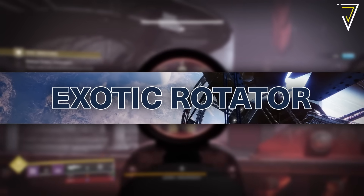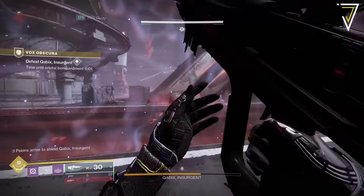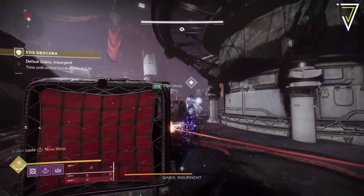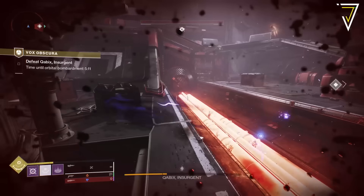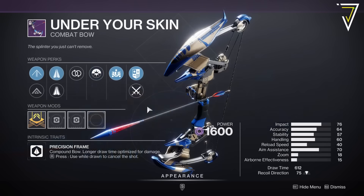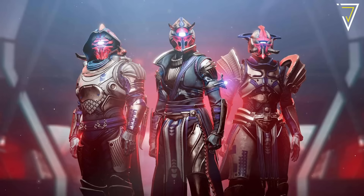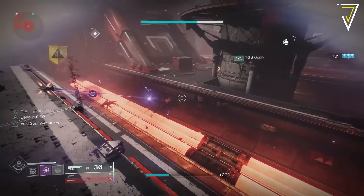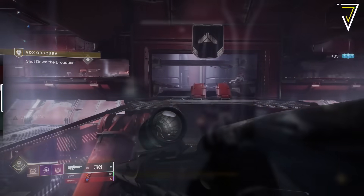Moving on to the exotic mission rotator for week 8, this week sees the Vox Obscura mission return from the Witch Queen. You'll need to own that expansion or Season of the Risen to run this activity. Inside you'll find the Dead Messenger exotic grenade launcher, which is now craftable and has been introduced with an additional trait. You'll also find armor and weapons from Season of the Risen, including the Explosive Personality, Recurrent Impact, Under Your Skin, Sweet Sorrow, Thoughtless, Peace of Mind, and the Tusked Allegiance armor set. You only need three weapon patterns to craft these weapons, so jump in if you're missing any.